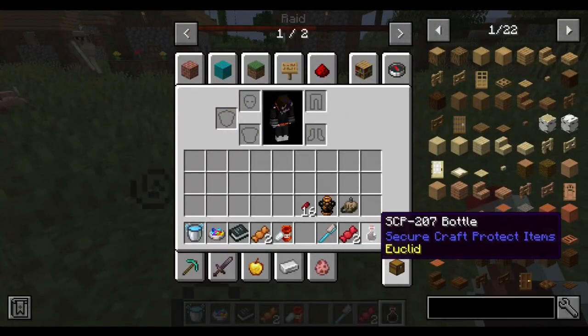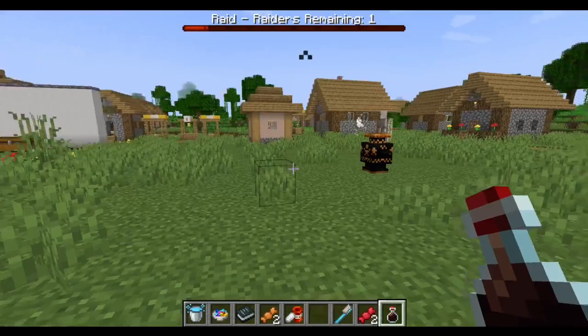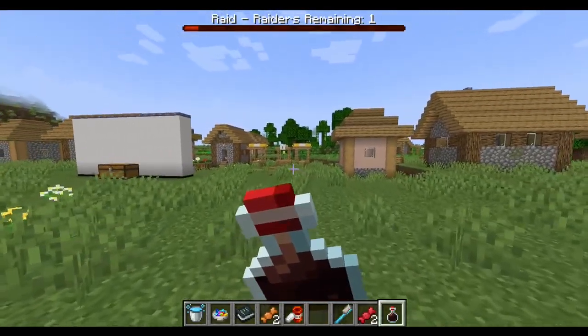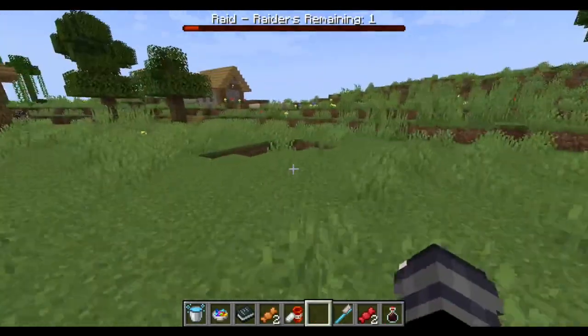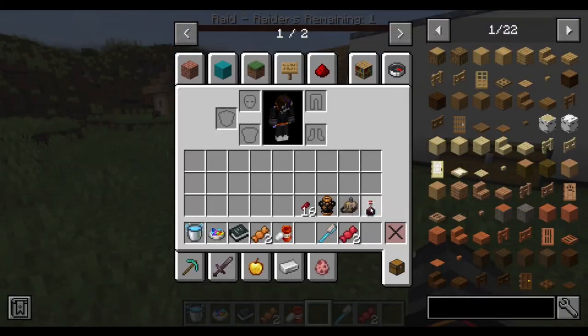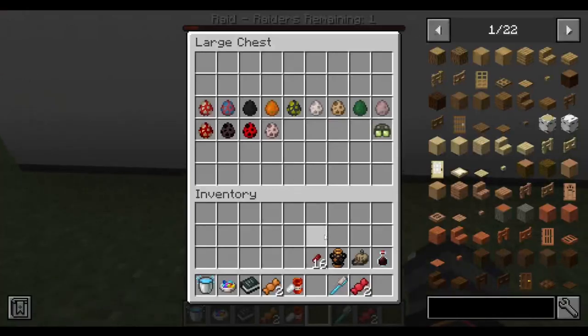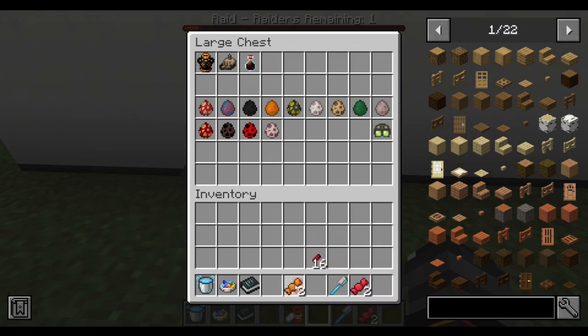The last one is SCP-207, which is the Coca-Cola. I don't know what this gives you - it doesn't seem to be giving me anything. I still have potion effects so something's up. This is supposed to make you super hyper and give you all the energy you need in the most ridiculous way possible. Also, this basically works as a satchel - you can only put the pills in there. So it's a satchel that only works for one item.